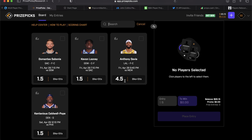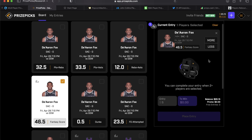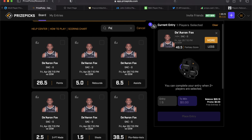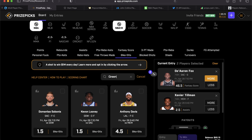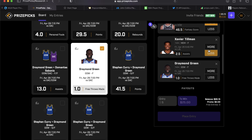For slip number two, we start with Boss Man 334 who likes the over on De'Aaron Fox's fantasy points. I do too — being that this is a closeout game, I'm sure the Kings don't want to end their season without at least one more win. I think Fox is going to come out and try to have a Jimmy Butler-type game. Almighty Savage Gaming also likes Xavier Tillman over 2.5 assists. Oscarito suggested Draymond Green free throws — that's the second Draymond free throw prop today.